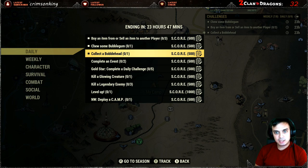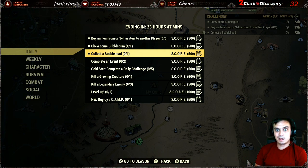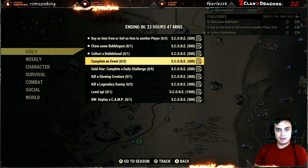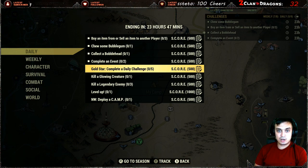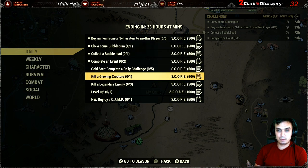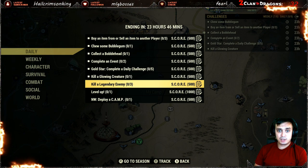Then collect a Bobblehead — seriously, come on now, Bobblehead. I don't believe you, game. But I know where to go. Then complete an event two times — gold star — you basically complete five from the dailies and that will trigger this one, you'll get 500 on top. Kill a glowing creature. Kill a legendary three times.